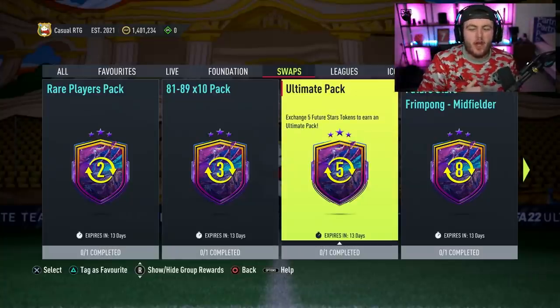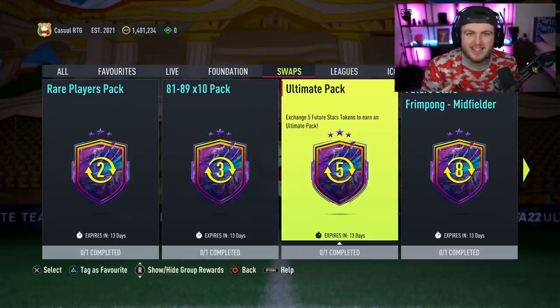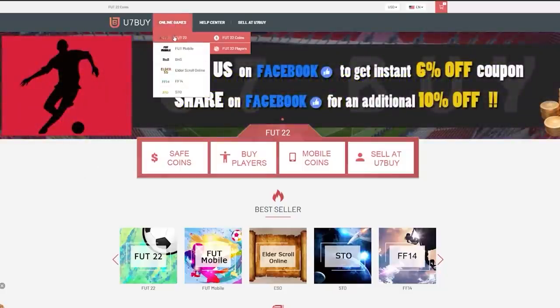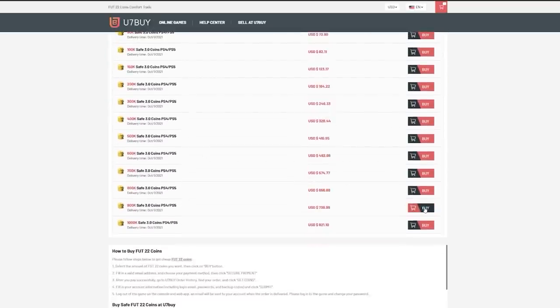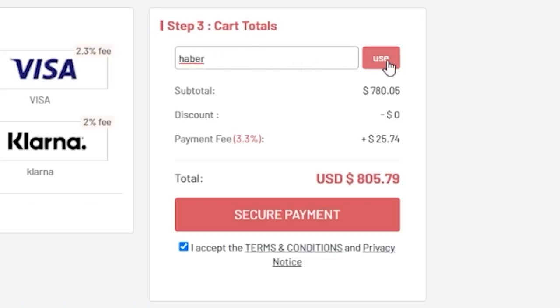EA just dropped the Future Star Swaps and we're going to open up a bunch of Future Star Swap Packs, hopefully get something good. For cheap, fast and reliable FUT coins, check out u7buy.com — there is a link in the description. Use the code HABER to get yourself a discount on all of your orders.